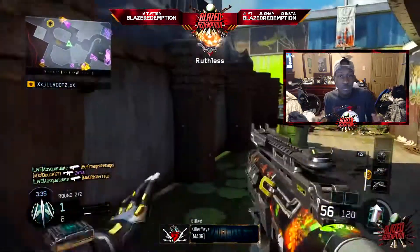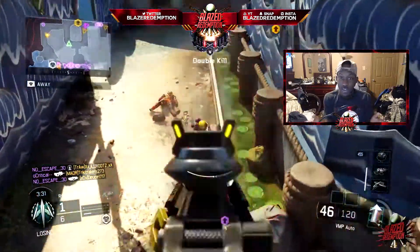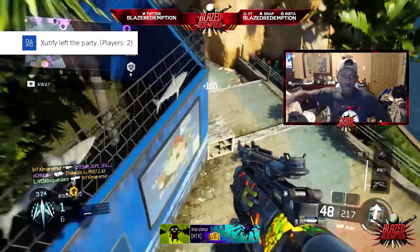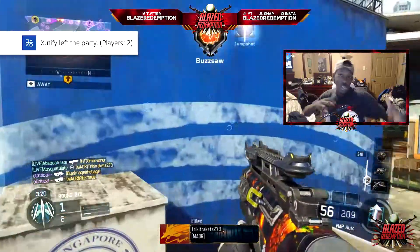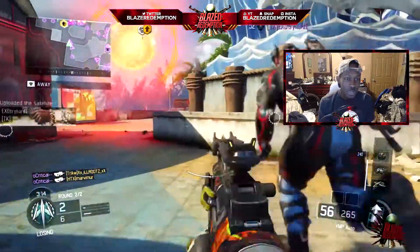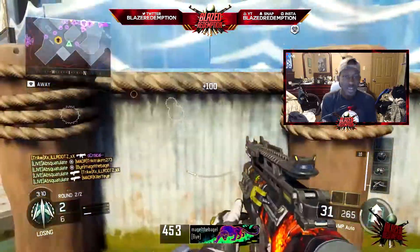I push into this room and I get pinched. For those who don't know, that's when somebody's coming from the front and the back — you have to win one gunfight just to get away. What ended up happening was I pushed the doorway, gunned one guy, then the next person comes out, another dude spawns behind me, and I just get taken out. I was like, did I get the nuke? What happened?